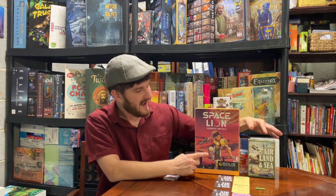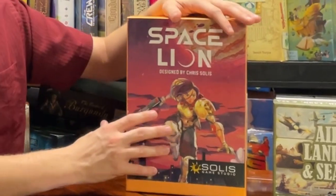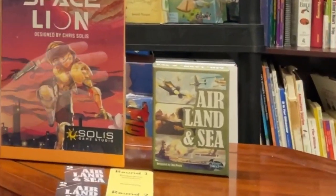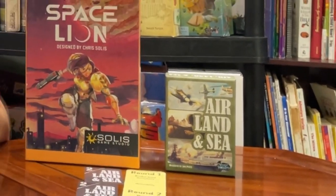Art: Space Lion wins. As you can see just from the boxes, the art on every single card in Space Lion looks straight out of a graphic novel — it really captures the art style they were going for. Air Land and Sea looks pretty good, but it has just a smidge of cartoonishness that doesn't quite match the seriousness of the game. Round four goes to Space Lion.